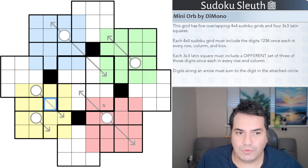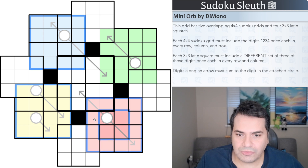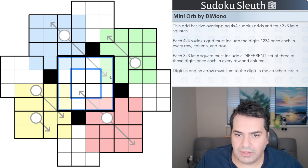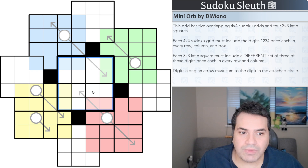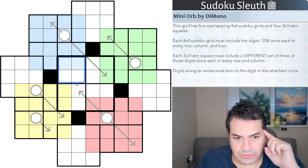This grid is not quite a standard sudoku grid. It has five overlapping four-by-four sudoku grids and four three-by-three latin squares. The blue sudoku grid is one, the yellow sudoku grid is two, then three and four, and there's another one in the middle with extremely thick black lines. These five four-by-four grids obey normal sudoku rules using digits one through four once each in every row, column, and two-by-two box.